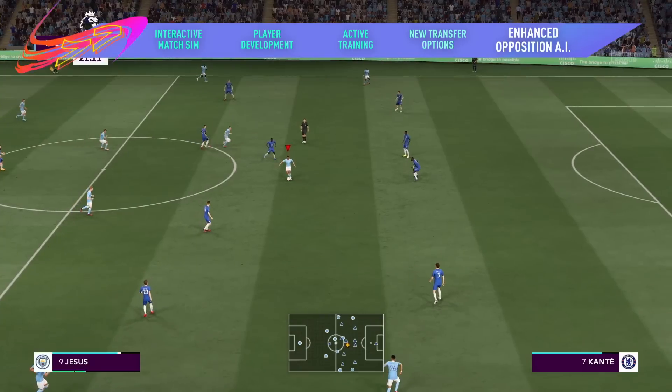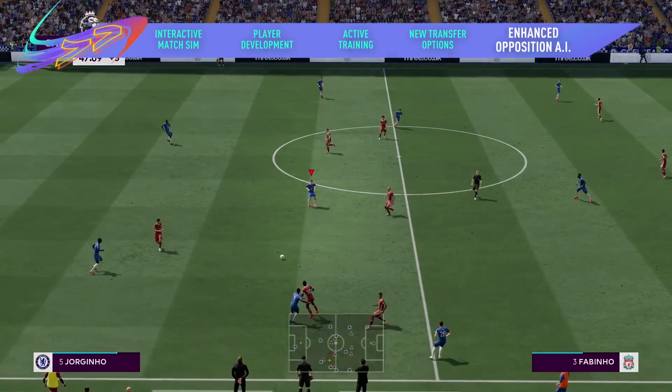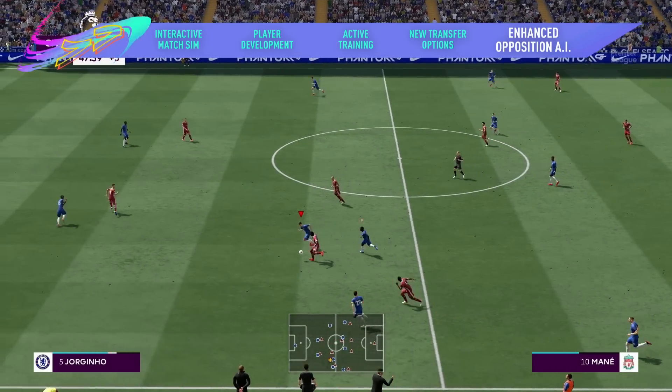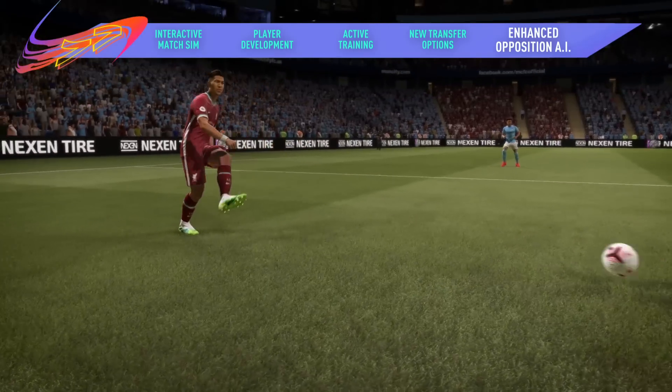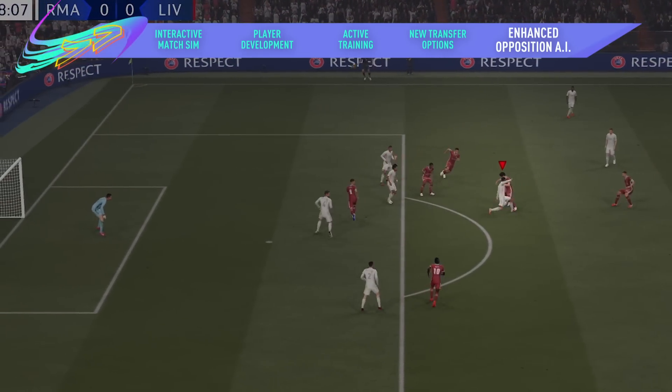Overhauled opposition AI gives you a more intelligent opponent to play against in every match. New tackling, player switching, and marking logic makes opposition defenses harder to break down. And at the other end of the pitch, more intelligent attackers have a stronger understanding of dribbling and passing to keep you on your toes from game to game.